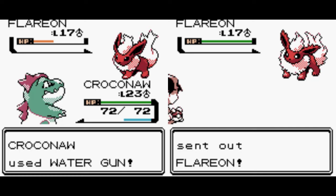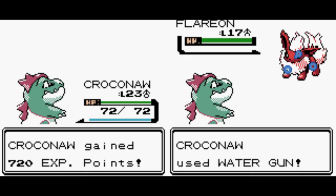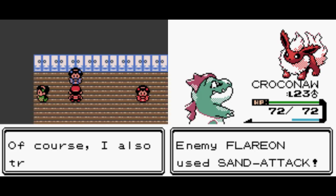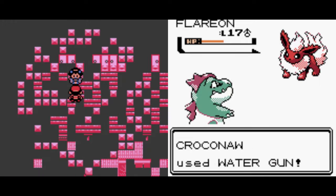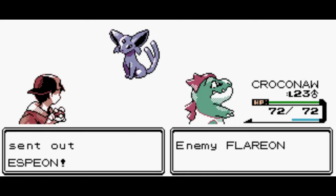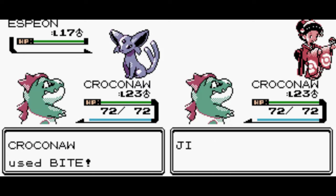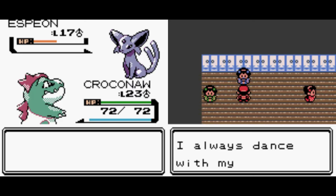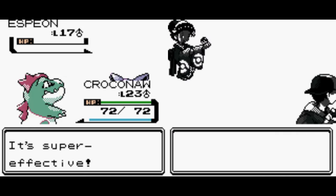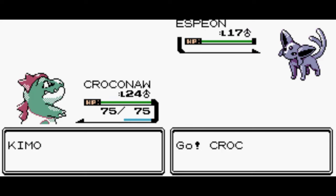Croconaw, use Water Gun — that's literally the strategy here. Miyoko was defeated, and I just have to breeze through all this. The dialogue is the exact same. The only difference between Gold, Silver, and Crystal is that Crystal has some extra dialogue that wasn't in Gold or Silver, but it's just additional dialogue, not changed dialogue. This actually makes Gold, Silver, and Crystal the most identical set of three games in any generation of Pokemon.